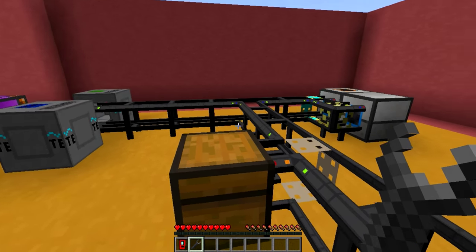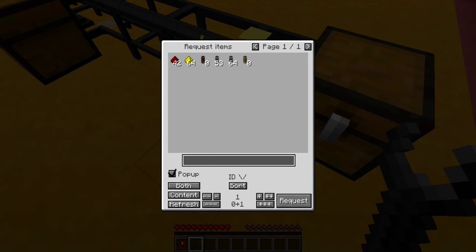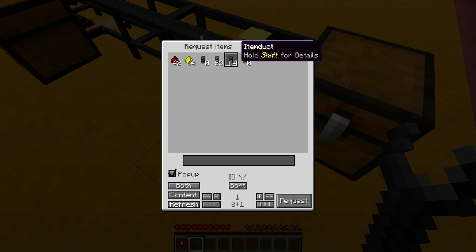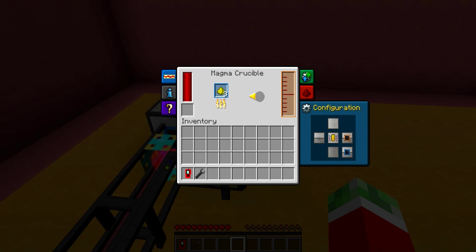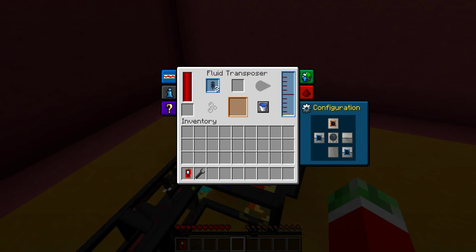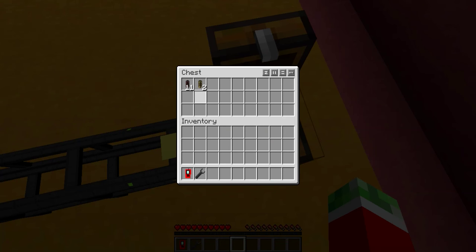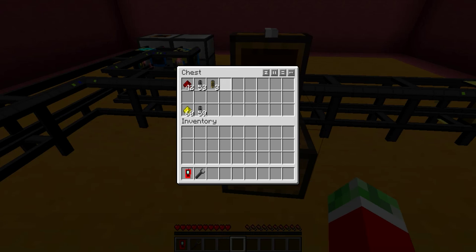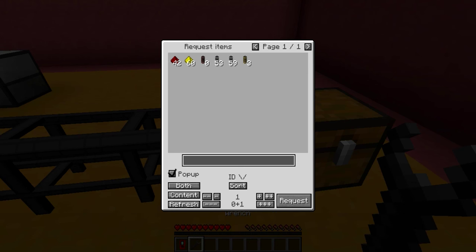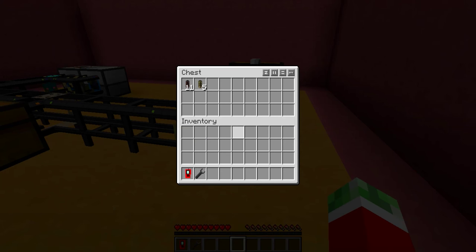You might ask: for the other recipe configured to give you five, what happens when you only want two? Well, this system is kind of smart about it. If you request two, it will fulfill the full recipe to give you five. That is four Glowstone Dust and five empty item ducts. But only two of them will be sent into the chest. The other ones will be dumped into your network for later requesting. If you then want the other three, it can simply pull them from the network and will no longer have to craft them. That is pretty useful.